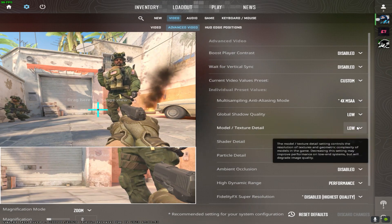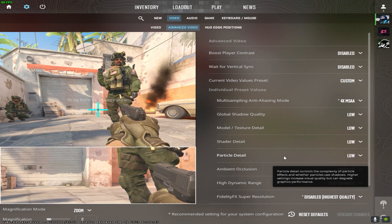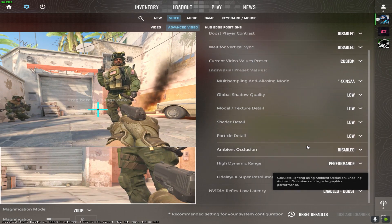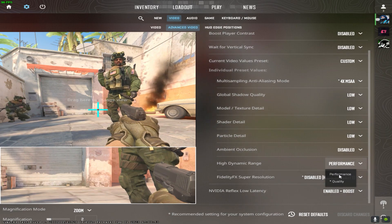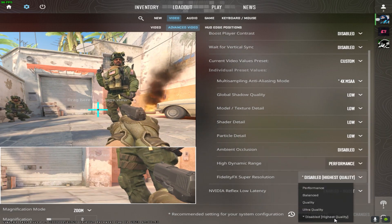Low. Low. And shader details low. Vertical sync low. And disabled. Here make sure you click performance, and this one — make sure you disable it. Disable is best setting.